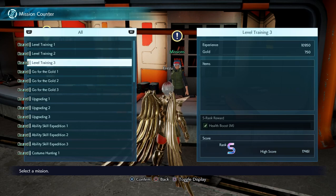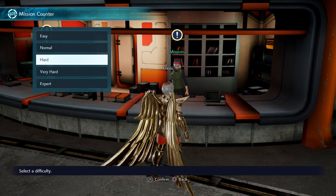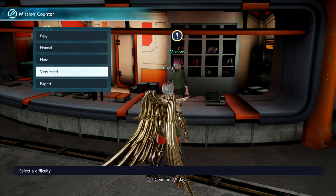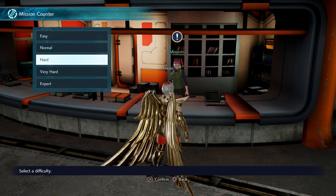Level Training 3 gives you 10,950 experience points per match that you play and beat. Level Training 3 is the highest amount of experience you can get on Hard. Obviously if you have Very Hard you can probably do Level Training 2 which gives you 15,000 experience and all that good stuff, but this is for if you're not level 100 already.